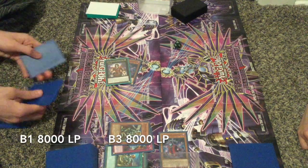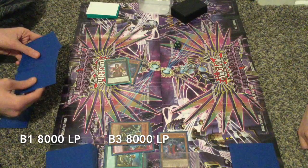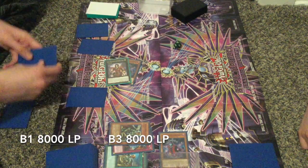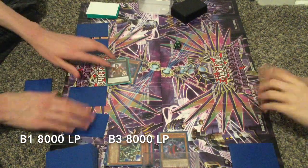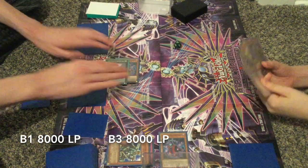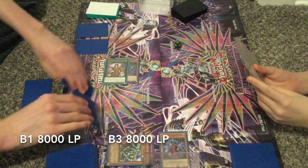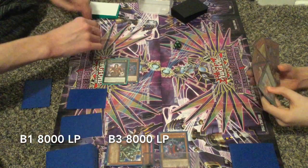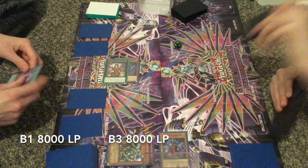As you can see in his hand he has four traps, probably gonna set them and pass. Yep, that was correct. He's gonna shuffle because B3 knows what B1 added, so smart. Gonna pass and then B3 goes and draws.